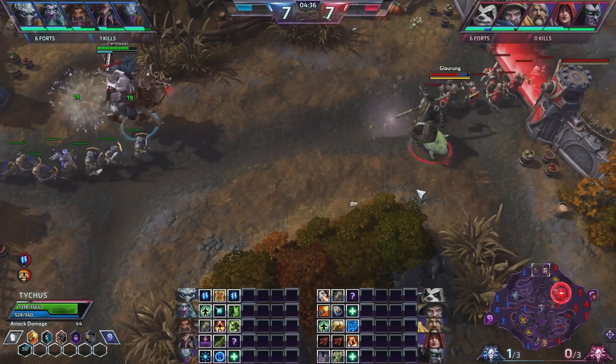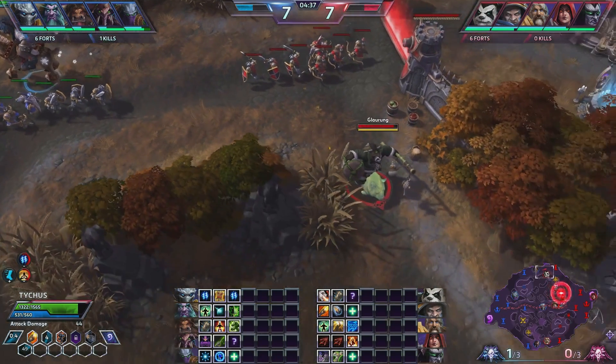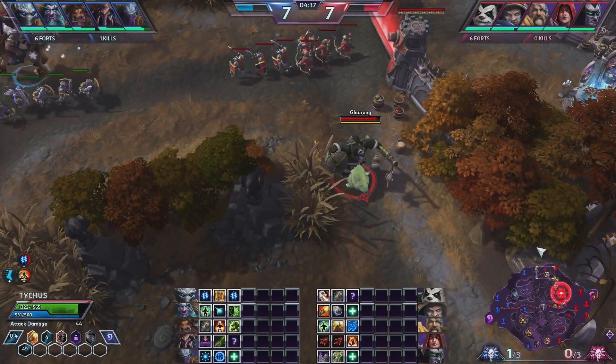Now that the Tribute's about to spawn, I'm going to go over talent choices quickly on Chen. I went Consuming Flame this match because I didn't think the laning phase would be all that long. The choice mostly is between Regen Master and Consuming Flame on Chen, and both of them have their place. At level 4 on Chen, I think Swift Reflexes is one of the most powerful talents in the game — every 4 seconds, Chen can dodge an enemy hero's basic attack. That's pretty insane.